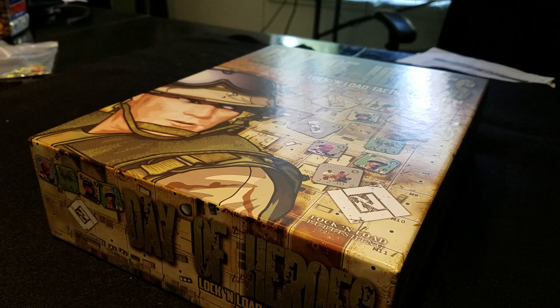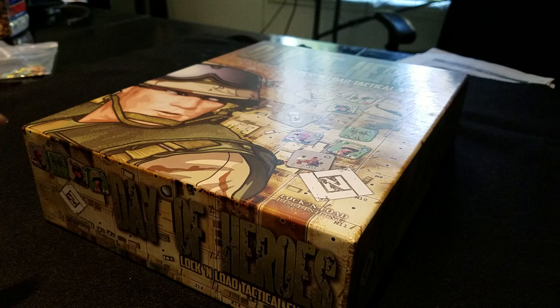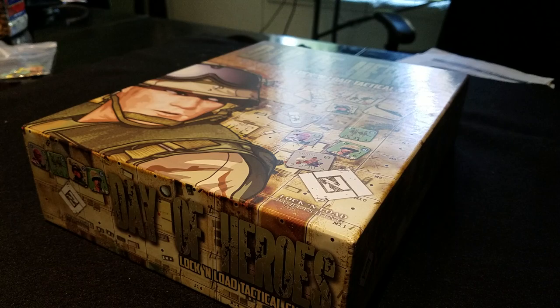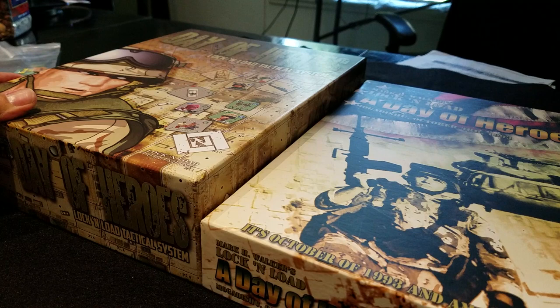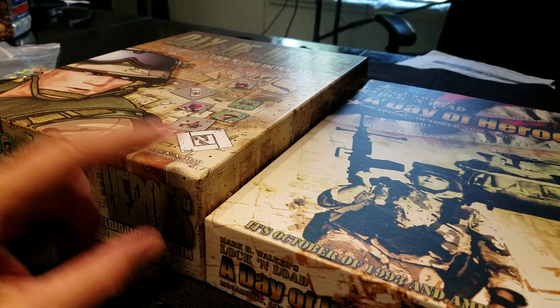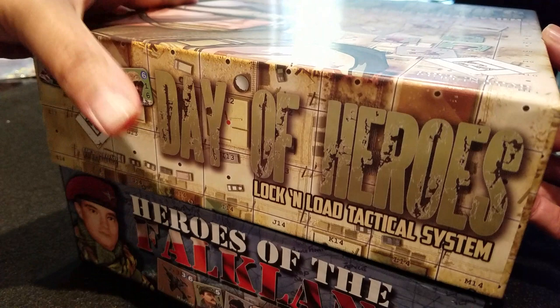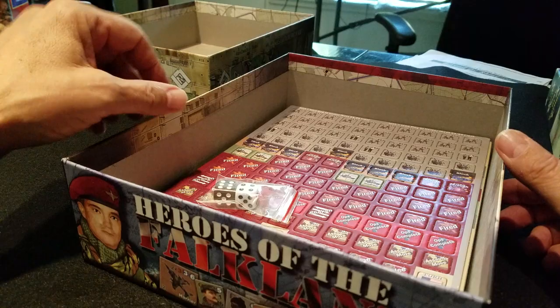Let's have a look at Day of Heroes Lock and Load Tactical System from Lock and Load Publishing. This is a brand new big three-inch deep box and we're gonna have a quick look at it, but I'm gonna pause right now because I should grab the original one so we can see the difference - that would be cool. Here's the original one and I've actually got two copies of the original. You can obviously see the difference in the box depth. This is the modern version of Lock and Load and it has a setting in Somalia.